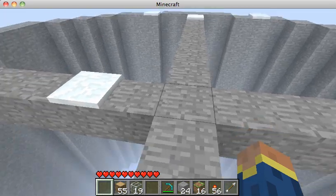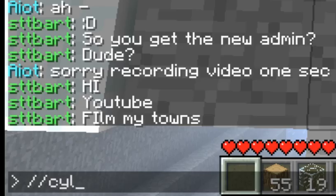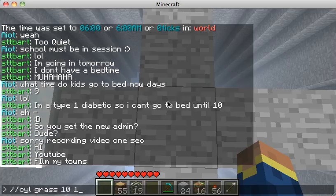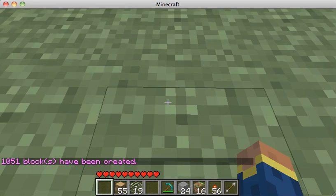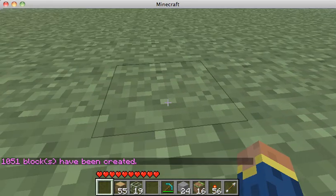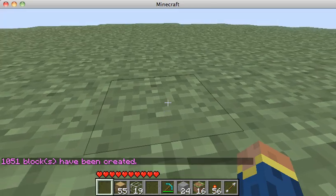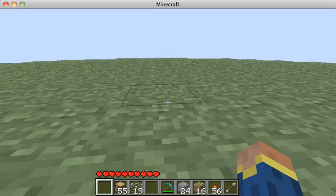You use the WorldEdit command — it's //cyl — then the type of material you want to fill in, how big the radius is, and how many blocks up you want it to be. In this case I'm going to do grass, and I'll show you several of these and walk you through my methodology.